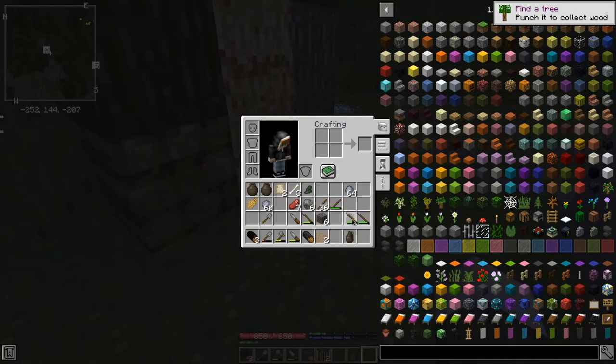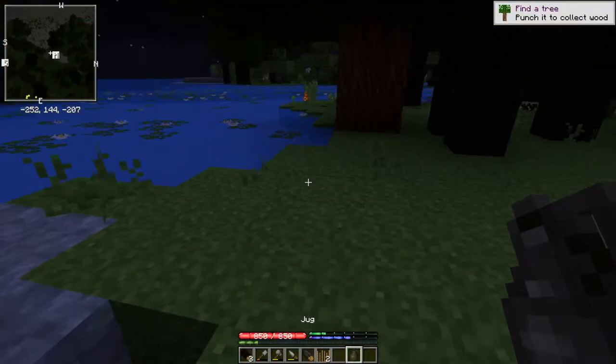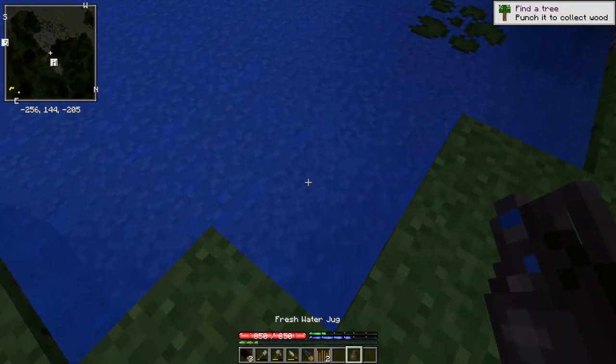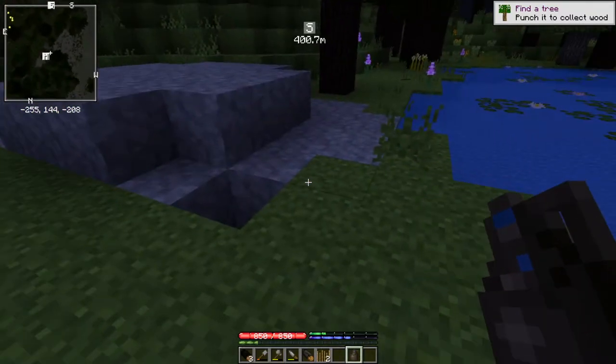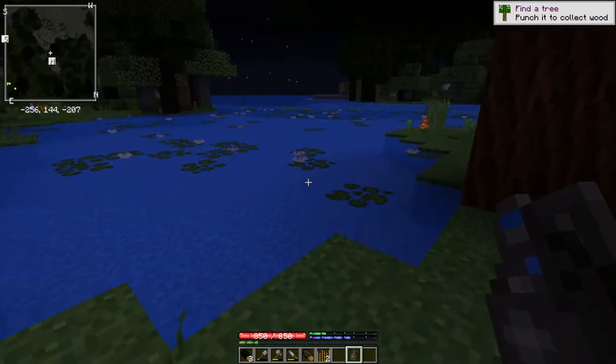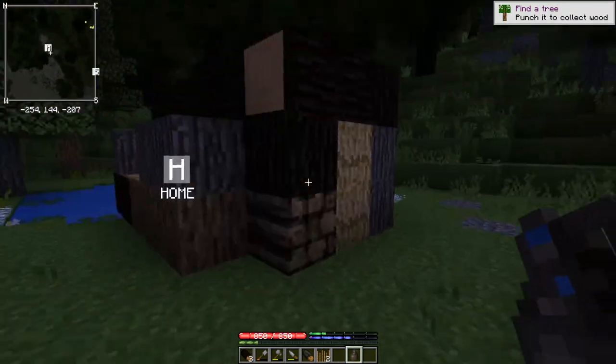We've got some water jugs too. Let's go fill our water jugs with water. You can also put salt water in them, but don't do that — I have yet to find a way to get it out except by drinking it, and of course that can hurt you.